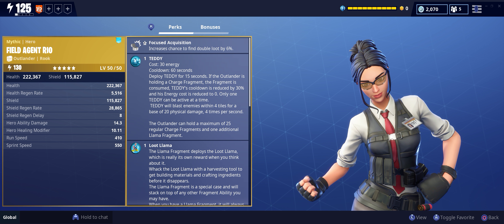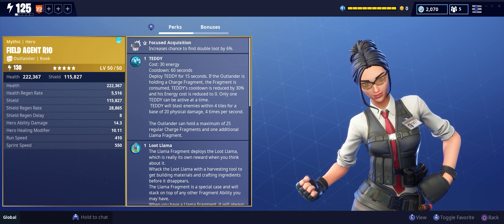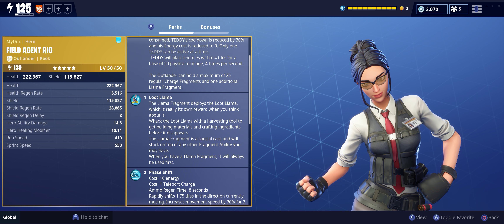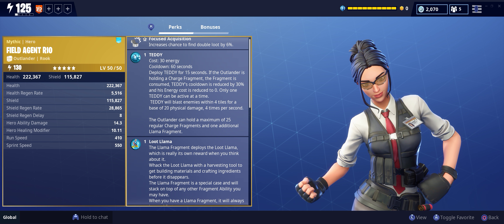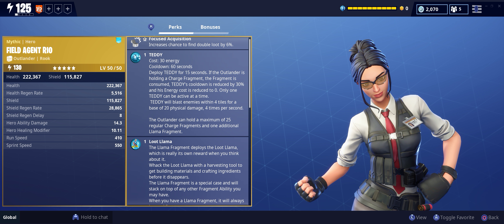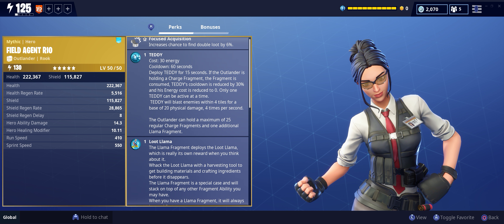She is an outlander. Focus, acquisition — increased chance to find double loot by 6%, which is awesome. She does specialize in Teddy and phase shifts. Teddy costs 30 energy, cooldown 60 seconds. Deploy Teddy for 15 seconds. If the outlander is holding a charge fragment, the fragment is consumed — Teddy's cooldown is reduced by 30% and his energy cost is reduced to zero.